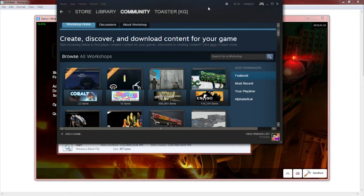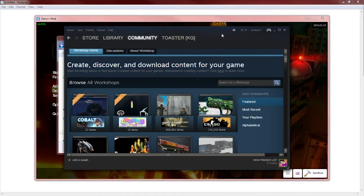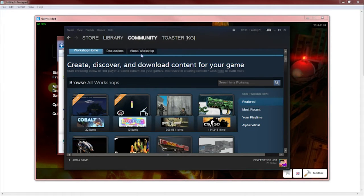The first thing you want to do is get a collection ready. If you already have one, you can skip past this. To get your collection, you want to go to Steam, then go to Community, and then go to Workshop.